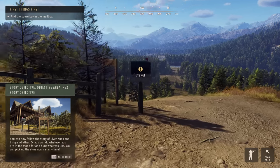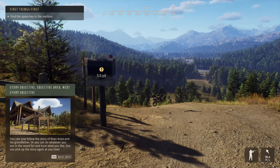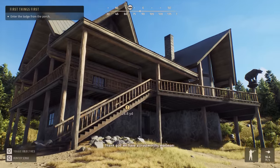You can now follow the story of River Knox and his grandfather, or you can do whatever you're in the mood for and hunt what you like. You can pick up the story again at any time. How cool is that? First objective: find a spare key in the mailbox. Thank God we have a trustworthy mailman.